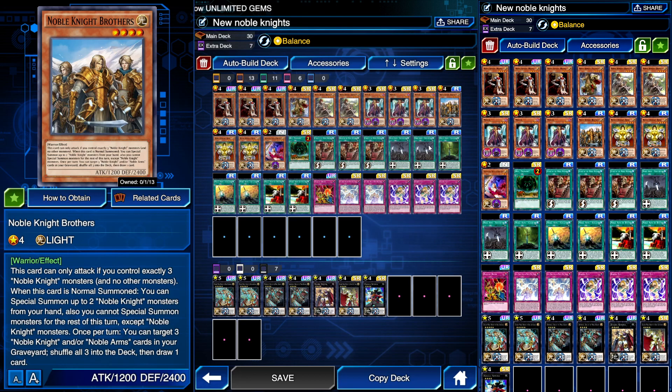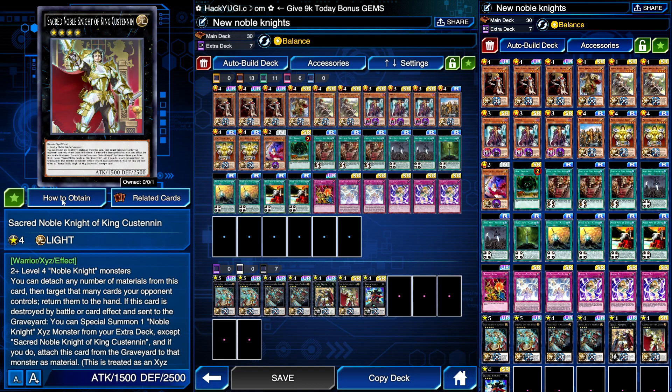If you wanted to, with Noble Knight Brothers you could load up all three materials. Noble Knight Brothers' normal summon lets you special summon up to two Noble Knight monsters from your hand, and you can't XYZ summon with monsters other than Noble Knights for the rest of the turn. So that's entirely up to what's offered to you in the moment.